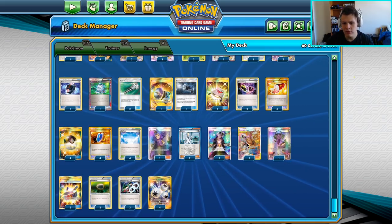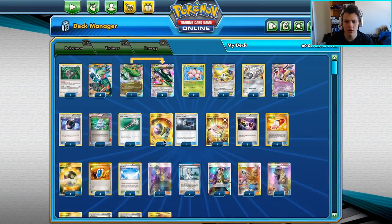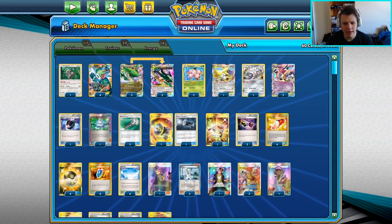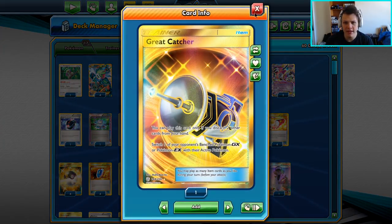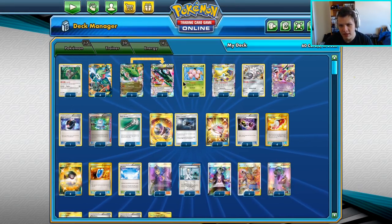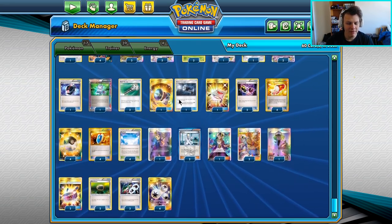Besides that, I've got like two Crobat, one N, one Acerola, one Guzma. We do play the Guzma, but we also play two Great Catchers so we can be a little bit more aggressive. We can Crobat for like eight cards, maybe do a couple of Shamans, get a Great Catcher, get the full combo to one-shot something off their bench instead of hitting their active — so that's pretty nice to have as an option.